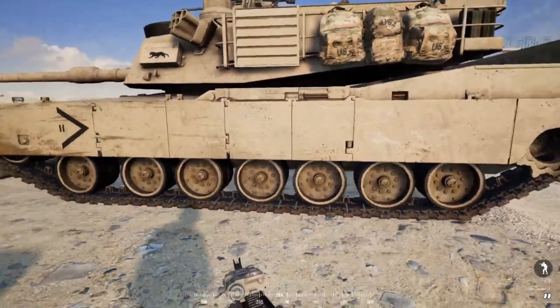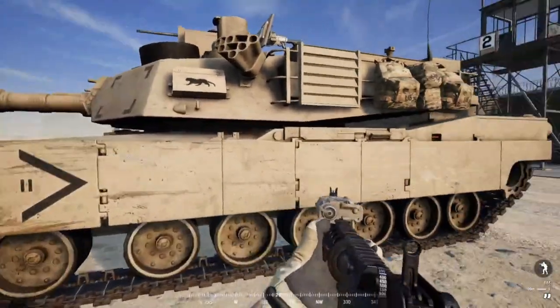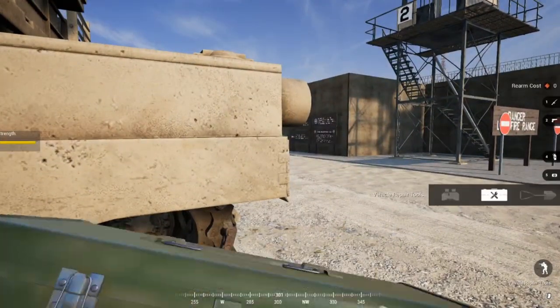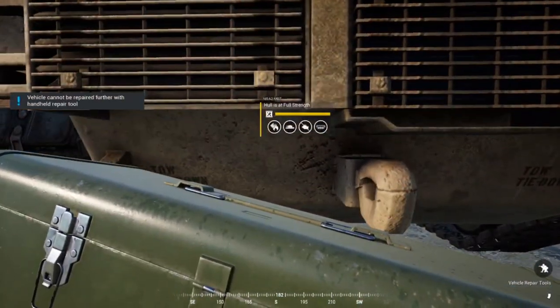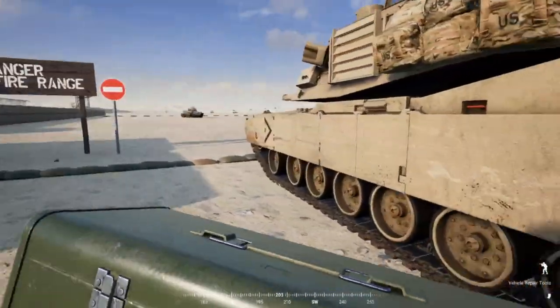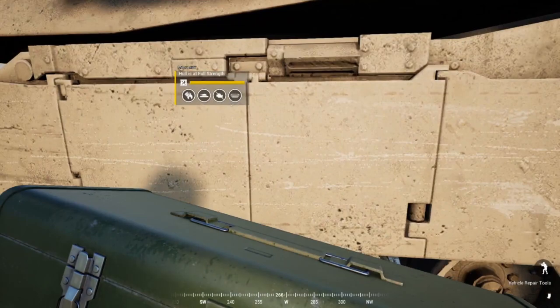If you're tracked, have turret damage, or your vehicle is on fire, hit 6 on your crewman kit twice to open the crewman repair kit. Pull it out and it'll start repairing your vehicle. That's the basics for vehicle interaction. Next, we're going to go over the driver's seat.